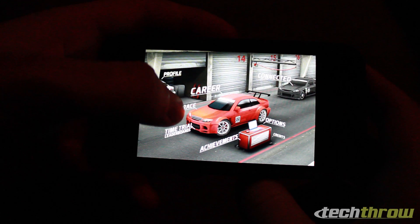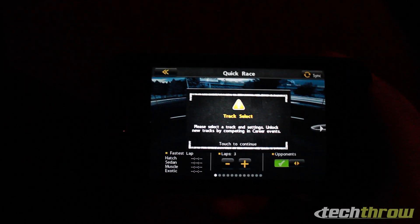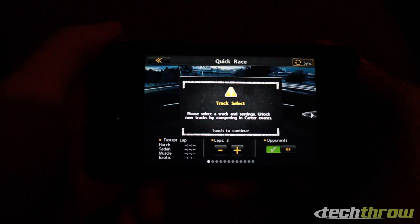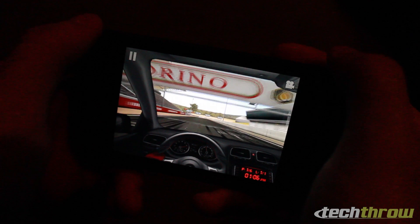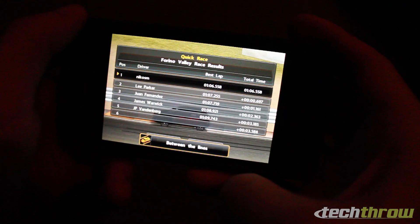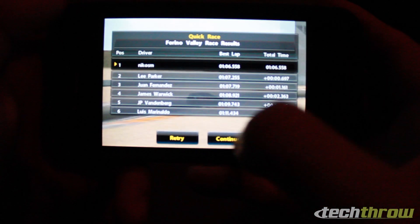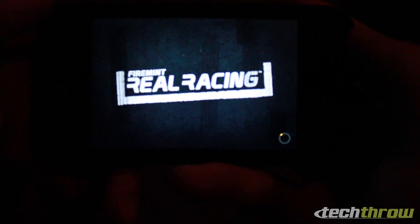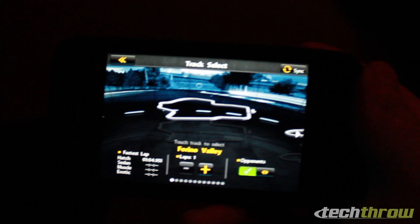Let's do a quick race and try to get an achievement — that's to not go off course for an entire race, which should be pretty easy. At the end of the race you can see 'between the lines' appear at the bottom of the screen, which is the achievement unlocking. There wasn't a special sound or anything, but it did pop up at the bottom of the screen.